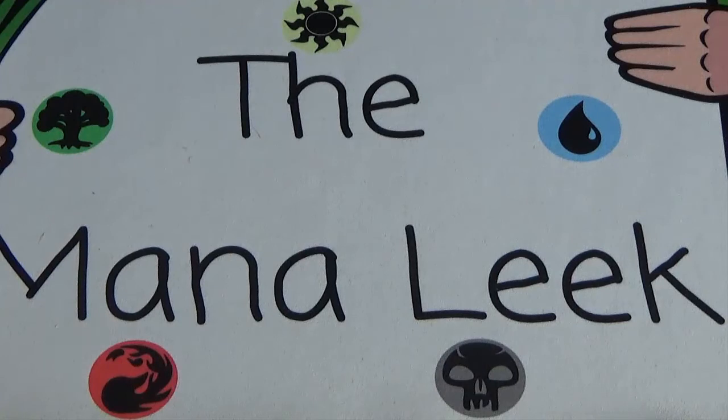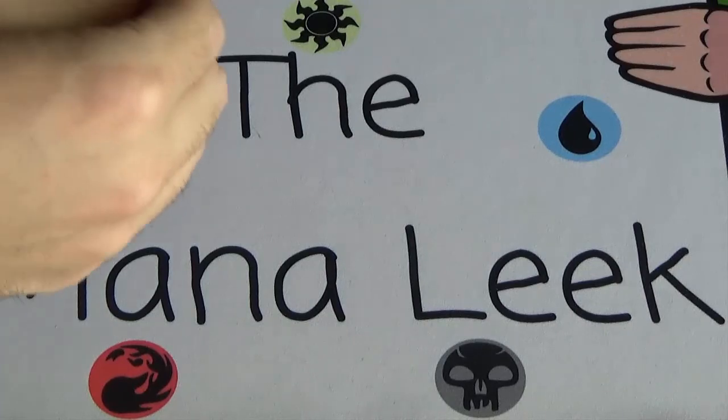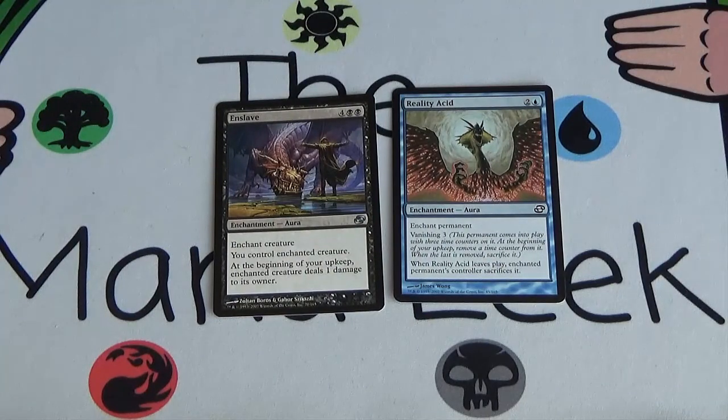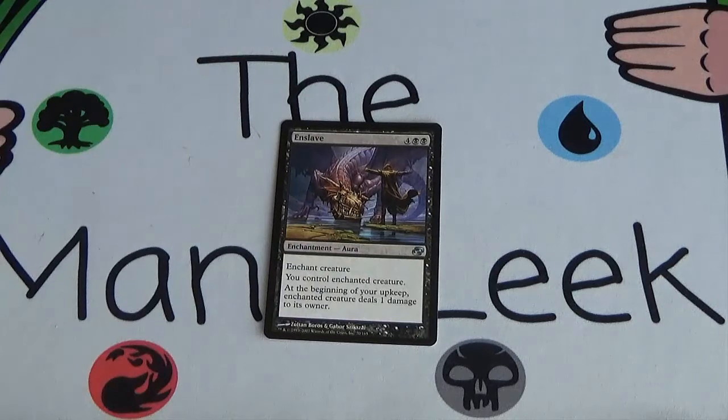And that's all for the pack — no foil Damnation. This pack felt a little bit weak to me. I'm looking at Reality Acid and Enslave, but Reality Acid seems too slow. So I think I'm just going to take the flat-out Mind Control — Enslave seems powerful. I get whatever the best creature my opponent has on board and I lose a single life a turn, not a big deal, while swinging in with hopefully their giant creature or a creature with an awesome ability. So yeah, that was Planar Chaos — no Damnation, unfortunately.